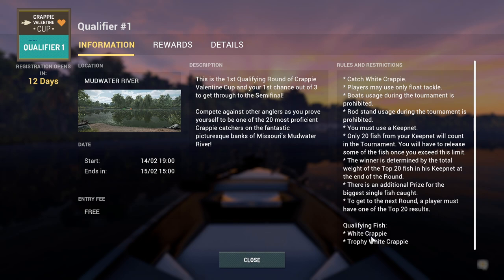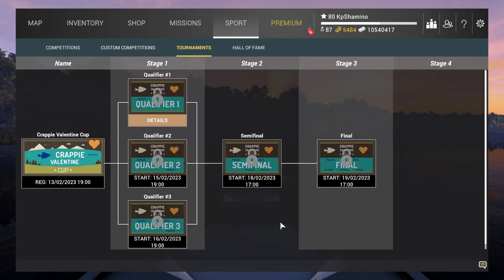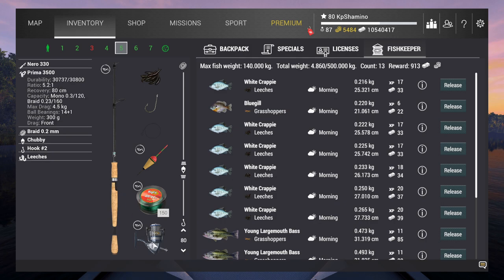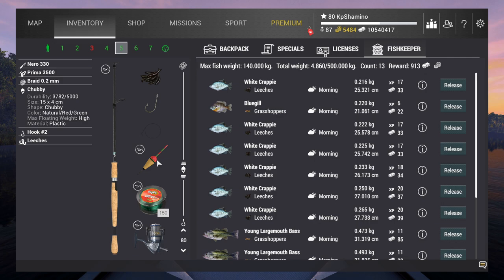So what you need in mud water river is white crappie — the normal one and the trophy white crappie. I've got four spots on this lake and I'll show you right away, but first let's go over the setup. I use the Narrow 330 rod, the Prima 3500 reel, braid 0.2 millimeter, then the Chubby Bobber, and a hook size 2 — it can be a 1 or 2, but I'll go with the 2.